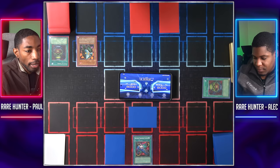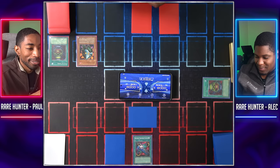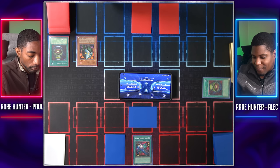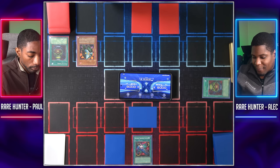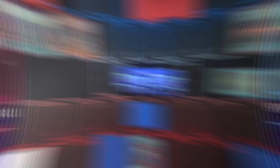Draw — let's Normal Summon UFO Turtle. The fire strategy remains, I see. I couldn't just let it go, it was effective. 1400 might not be enough, so I'll activate Molten Destruction — powering up all fire monsters by 500 attack, but their defense is decreased by 400. So now my UFO Turtle has 1,900.